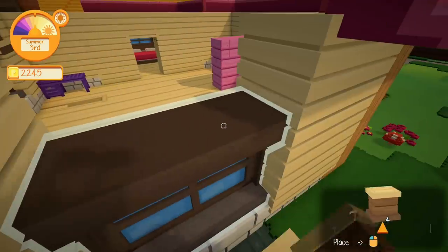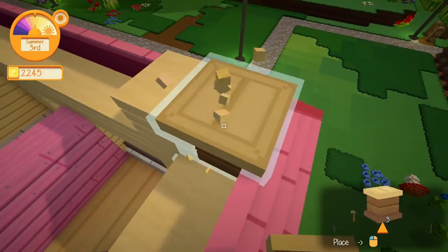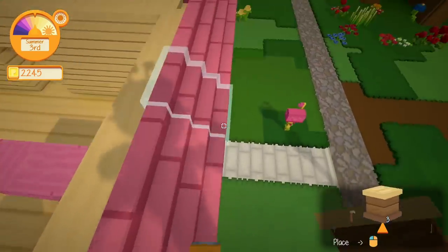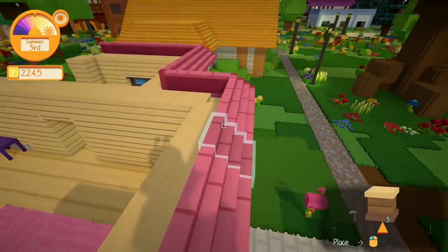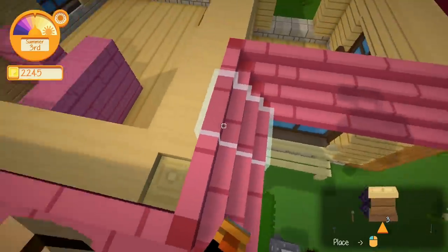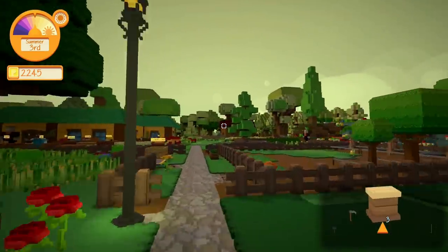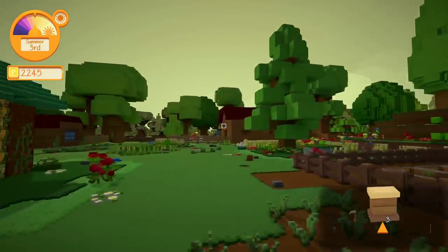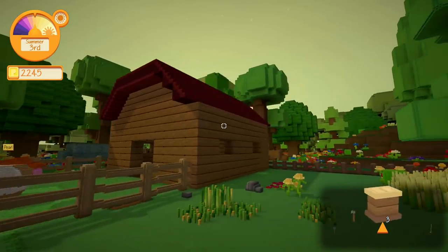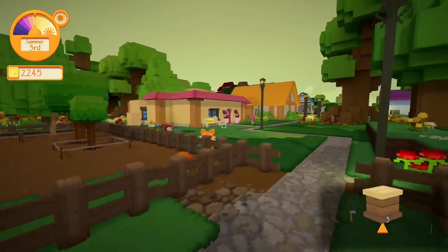My biggest gripe with the building is that you keep falling off. In Minecraft, you could hold Shift to prevent falling. In this game, pressing Shift makes you walk a little slower and helps a little bit, but you will still fall. I streamed this game the other day and was building my barn — I don't know how many times I fell off that roof. That's one thing that's pretty annoying.